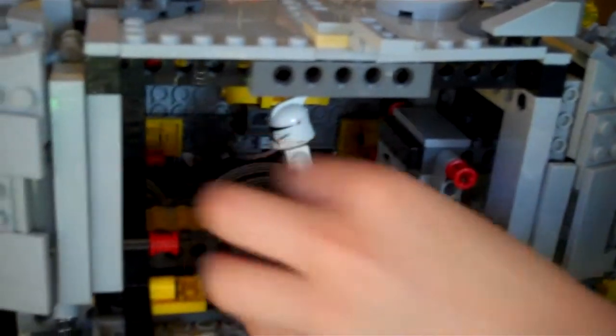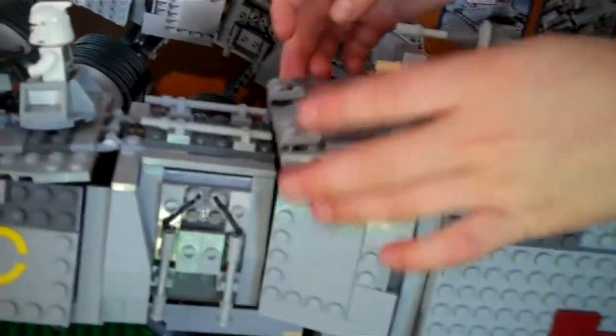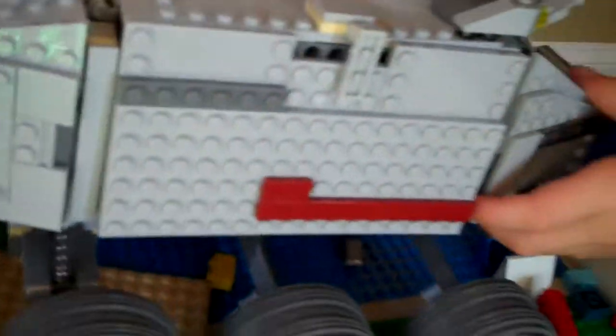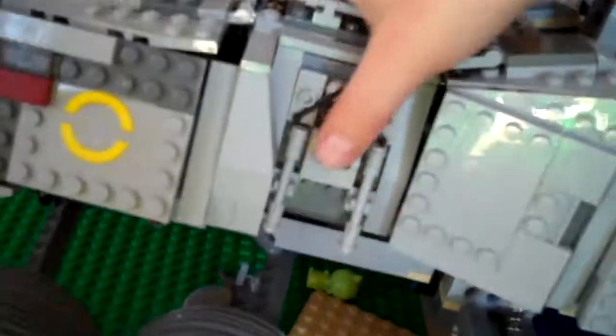These open up for your armor — I don't really want to put them on the clone, so I just put it here. And that opens up, and then this opens up, and this. And the suspension and the turret, and the gun rack opens up and you have your little gun rack.